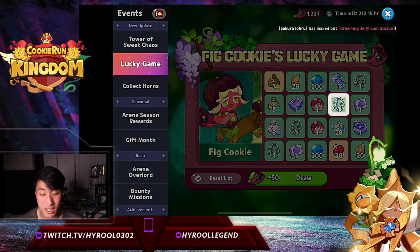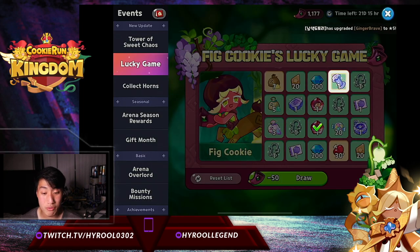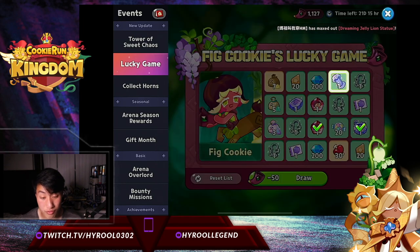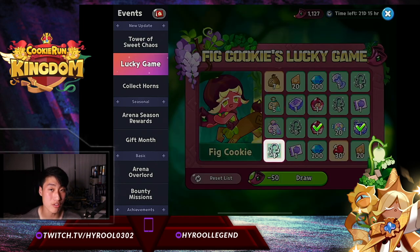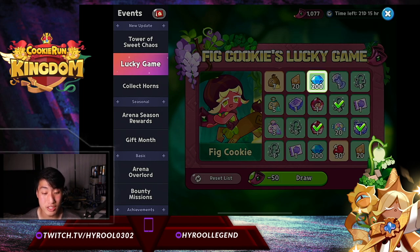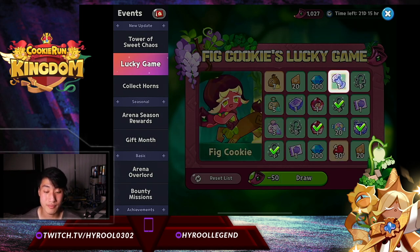I've already gotten two fig cookies from this lucky game. The second time was a pain — I had to literally fill up the entire board before I was able to get fig cookie, so I was pretty unlucky. I was also able to get another copy from the gacha pastry cookie banner, so my total pool of fig cookies was three. Let's see how many fig cookies I'm able to pull with 1200.